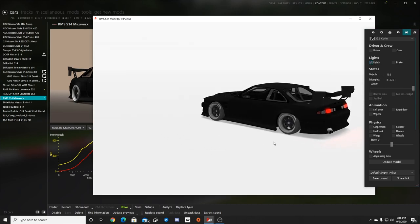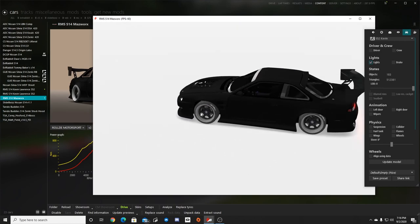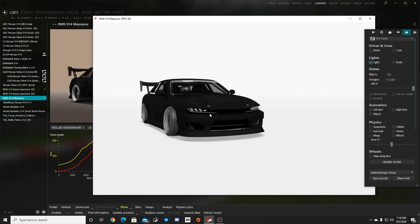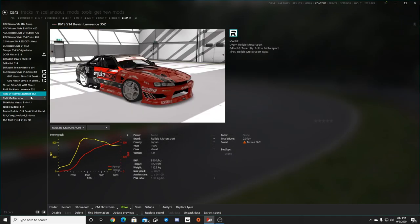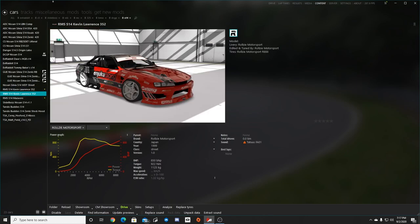That's a pretty interesting S14 - it's pretty blacked out, pretty matte black with almost like Supra headlights. And then of course we have Kevin Lawrence's S14, so we're gonna go rip Kevin Lawrence's S14 here for today.